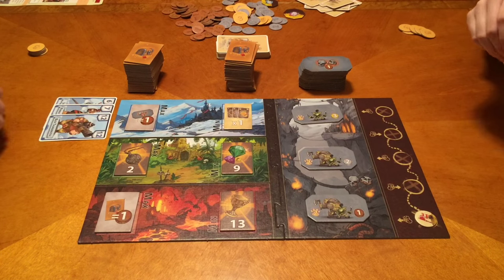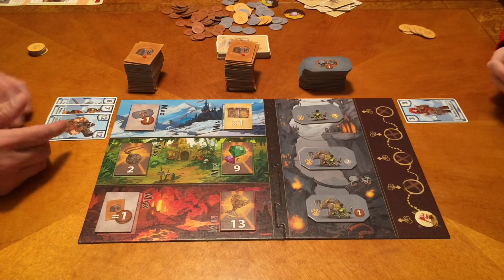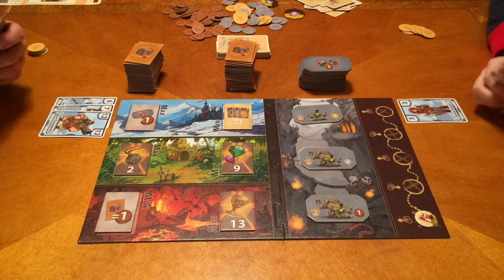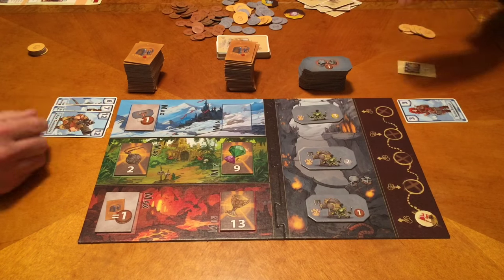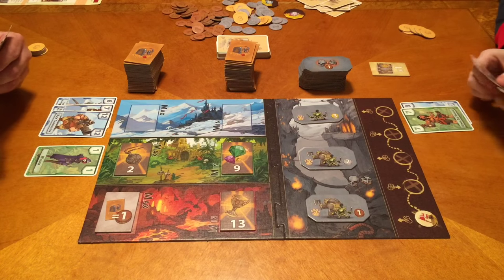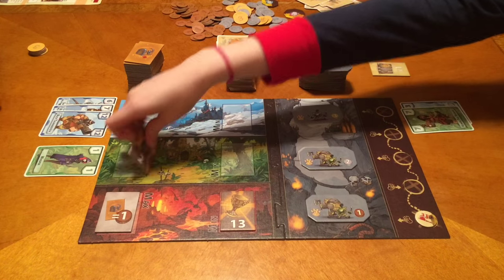Both players pass on magic, so we resolve the Frosty Mountains. Megan has three and Tim has 19, so Tim takes that treasure. Moving on to the Tangled Jungle: Tim has one and Megan has seven. Neither plays magic, so Tim gets the minimum and Megan gets the maximum — still two points each.